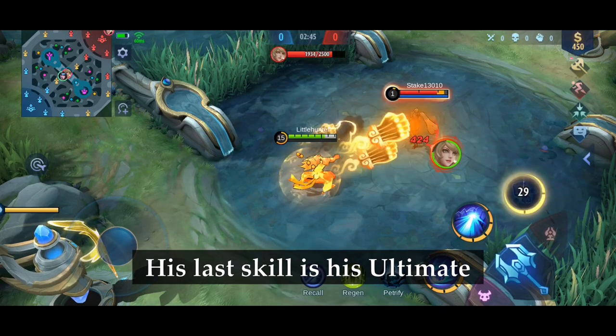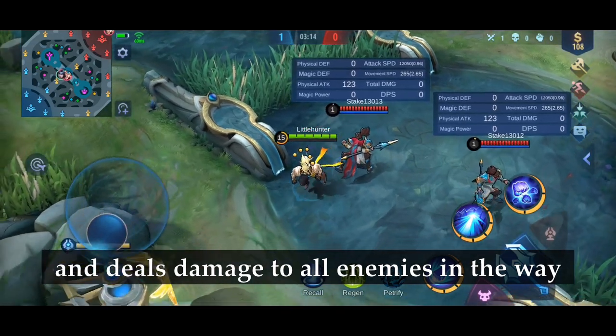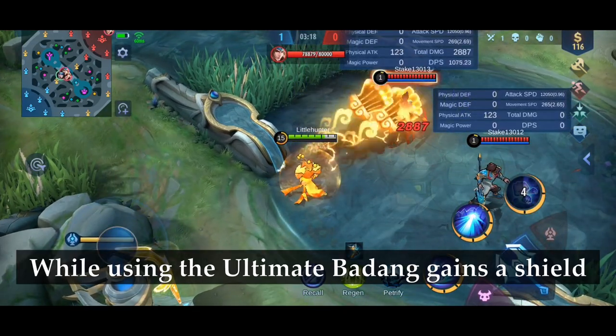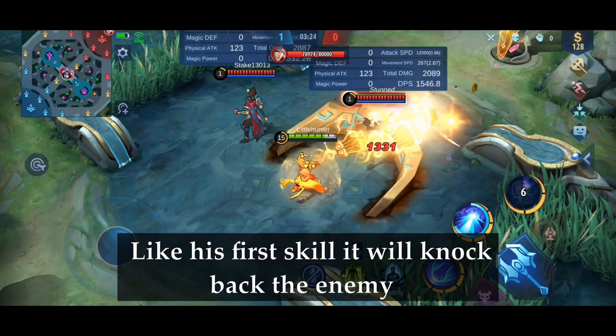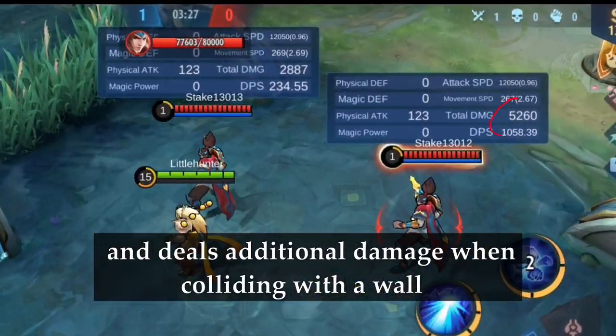His last skill is his ultimate. Badang fires multiple fists in the desired direction and deals damage to all enemies in the way. While using the ultimate, Badang gains a shield and is immune to CC skills, which makes it hard to cancel the ultimate for the enemy. Like his first skill, it will knock back the enemy and deals additional damage when colliding with a wall.